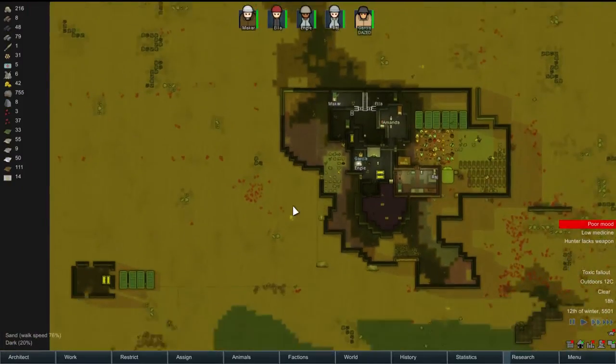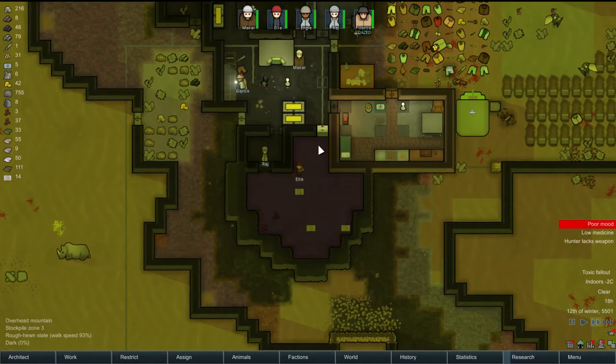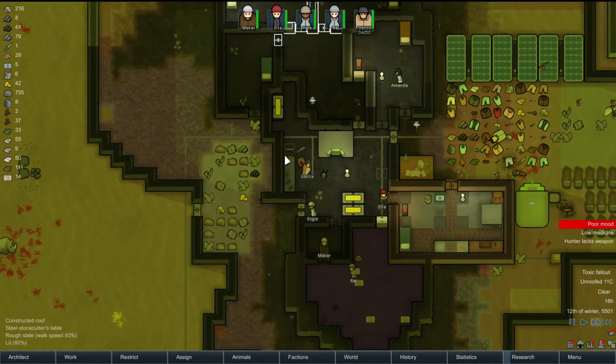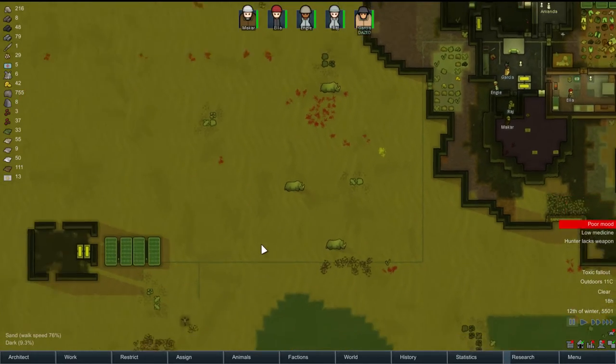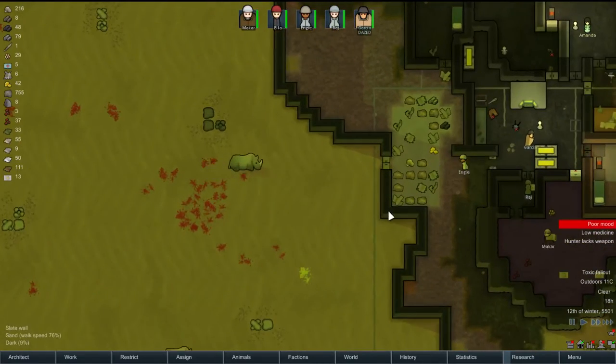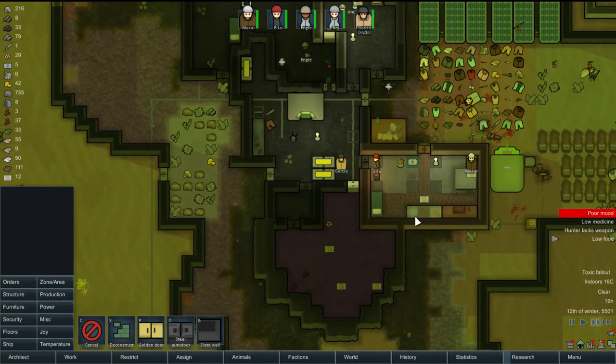I really want to shoot those rhinos — that's a lot of meat we could get. We do need food. Can we do that and survive? If we attack one, they're all going to come. Man, I really want the rhinos. I appreciate you telling me that, game. I know about it.